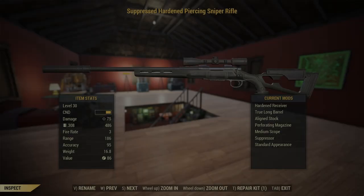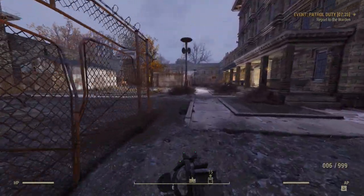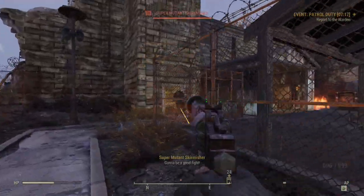Our alternative weapon is a suppressed hardened piercing sniper rifle. We also have the suppressor and hardened receiver for the same reasons as the revolver. You should have more modding options with this weapon early on, as hunting rifles are all over the place. I've found that a medium scope is the best sight for the weapon — you want to be able to headshot enemies from a distance, but you don't also want ADS to be impossible at mid-range. The perforating magazine gives superior armour penetration, increasing the damage you'll be dealing to enemies and helping ensure more one-shot kills. As for the barrel and stock, these are pretty flexible, and you should really just go for whatever looks best to you.